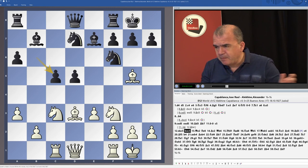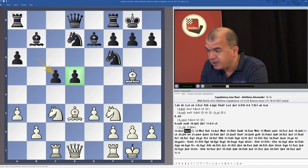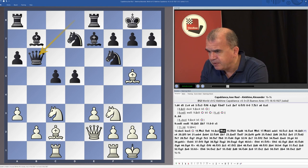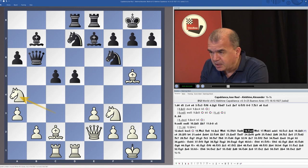What Capablanca will try to do is pressure those two pawns, forcing Black to make a decision about how to advance them, taking away their flexibility. He played first queen e2, rook e8, bishop c2, queen b6, rook d1, rook a-d8. Queen b6 is normally standing well here, then knight a4.